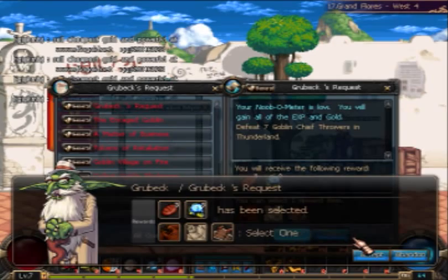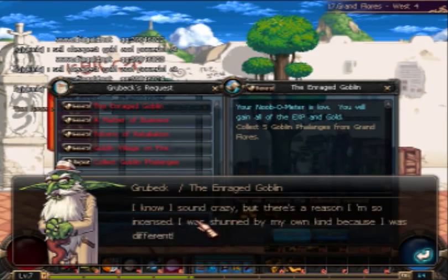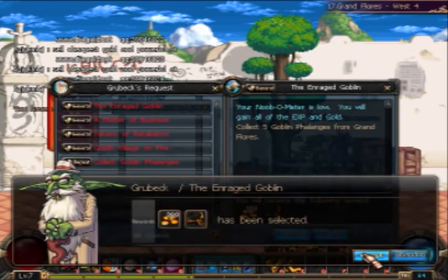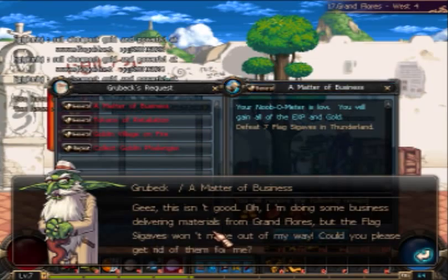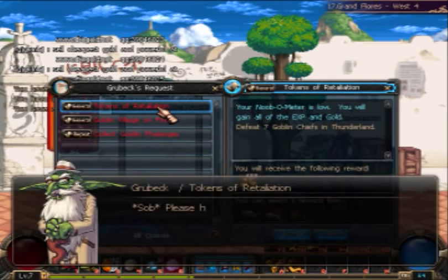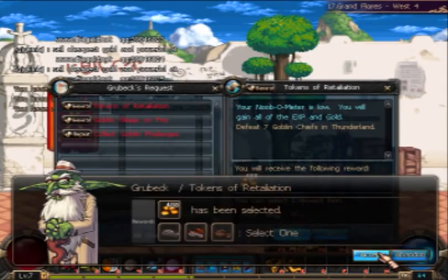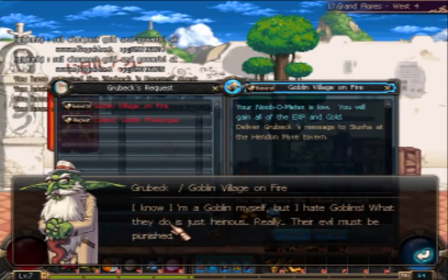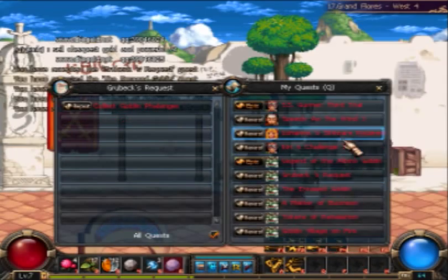I must defeat seven goblin cheap throwers in Thunderland. That one: Rage Goblin — collect five goblin pelangas from grand floors. A matter of business — defeat seven flag sigives from Thunderland. Tokens of retaliation — defeat seven goblin chiefs in Thunderland. And goblin village on fire — deliver Grubex's message to Susha in the Iron Tavern.